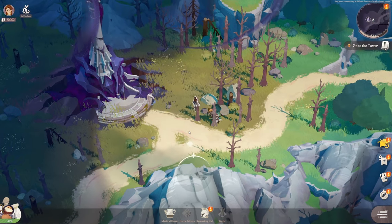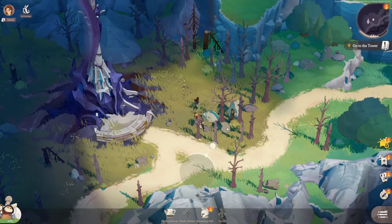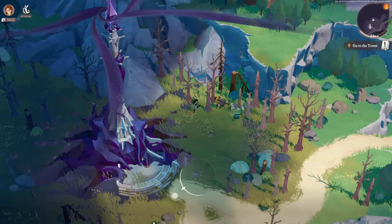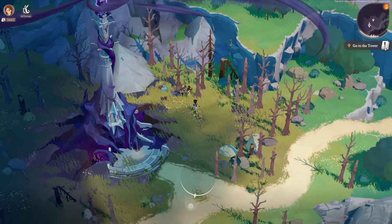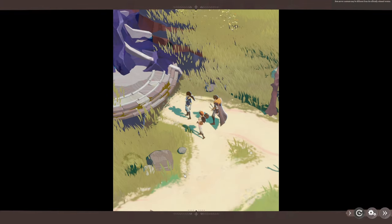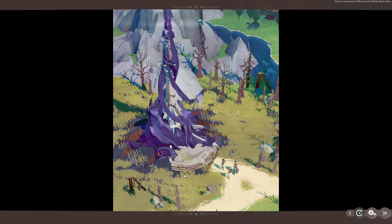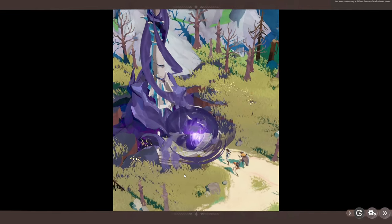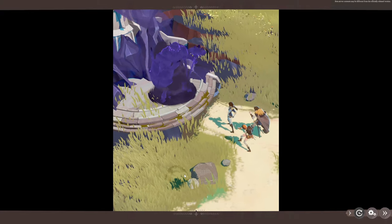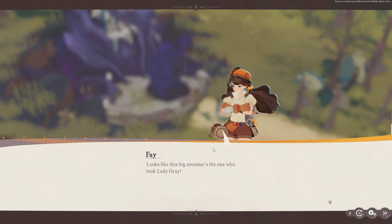You might have noticed the shadows and moving clouds on the ground — those are actual clouds moving around. This game actually has a dynamic surrounding. As you're walking around, there's going to be things like sunrises, sunsets, rain, and sun. There's also a seasonal pattern — spring, summer, autumn, and winter.